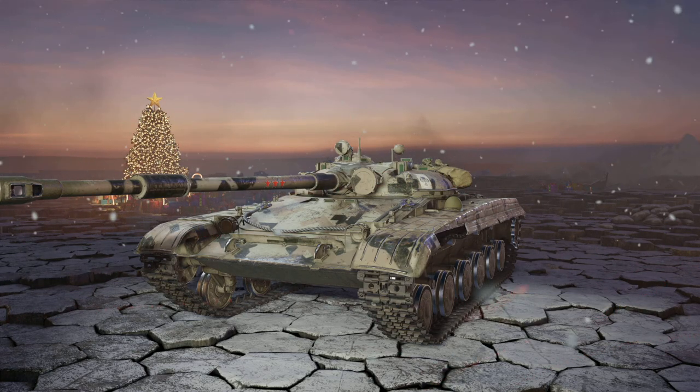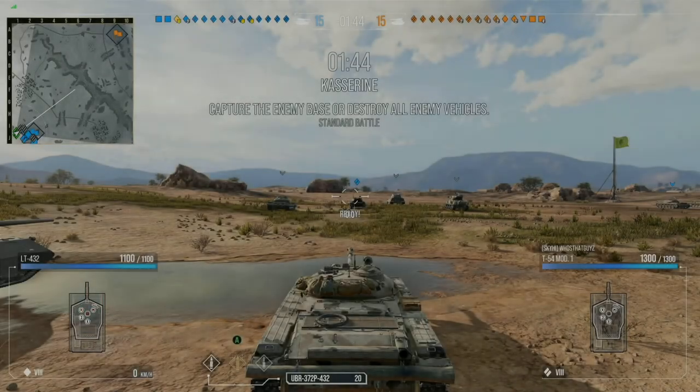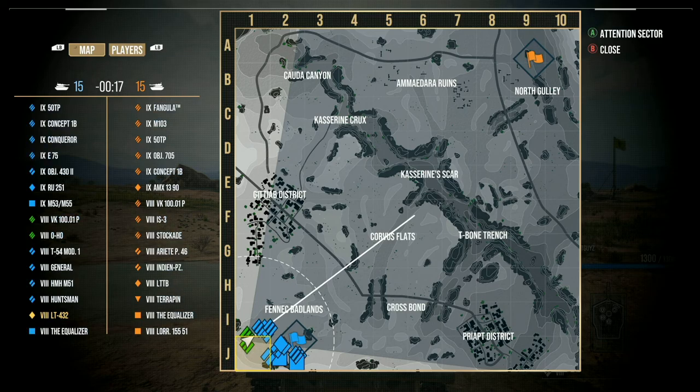The reason why I'm choosing the LT-432 is because of the mobility that it has. Along with that, it also provides really good spotting distance with the concealment that it has. The LT-432 can get about 10 rounds per minute, with a standard shell pen of 176 and a premium shell pen of 218. One of the biggest benefits is that the premium rounds only cost 3,200 credits each, and your standard shells cost 220 credits.